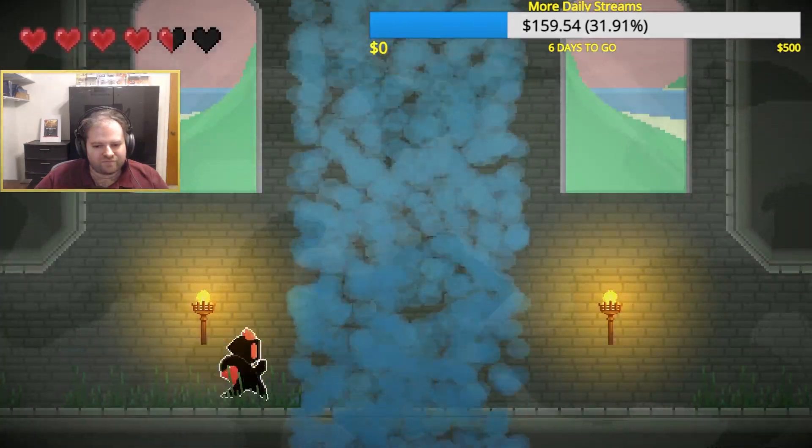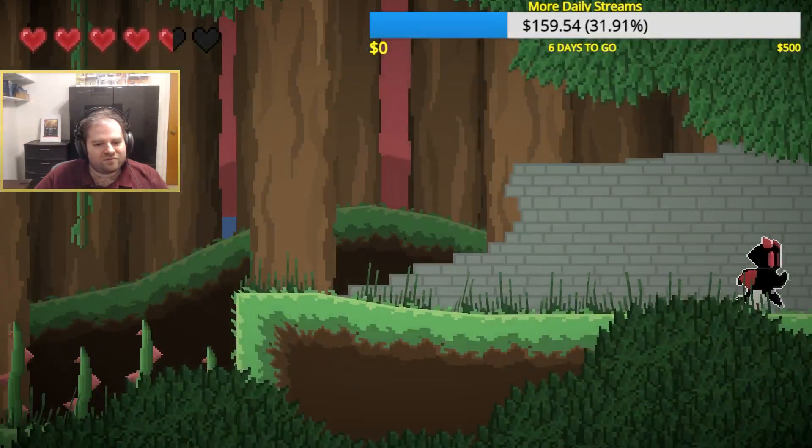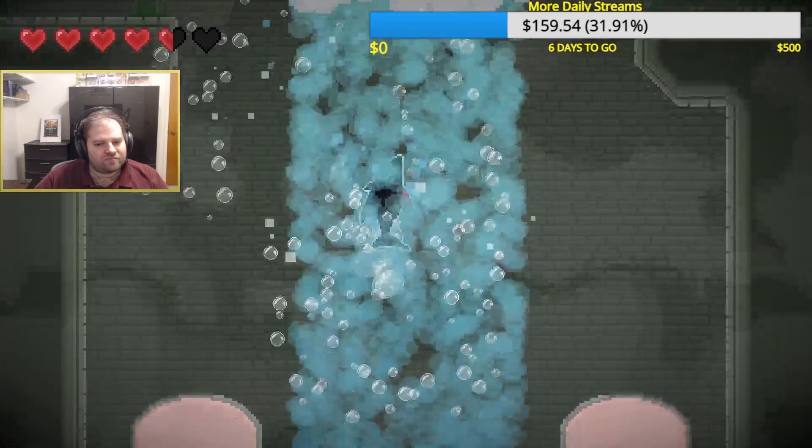Whenever you jump into any body of water you will transform into shark form, which you can use to traverse the waters as well as unlock up to three different forms, each with a different attack or special move.